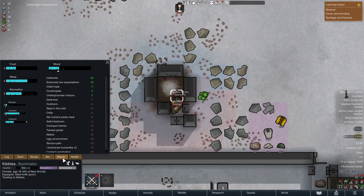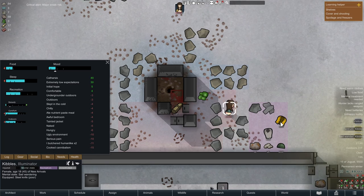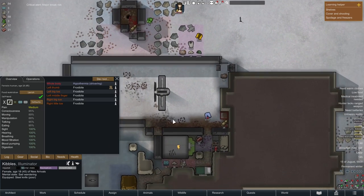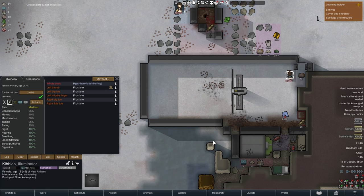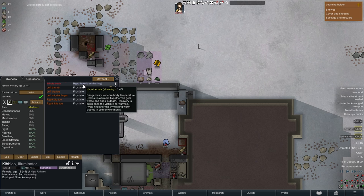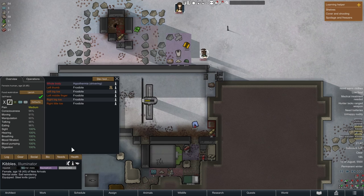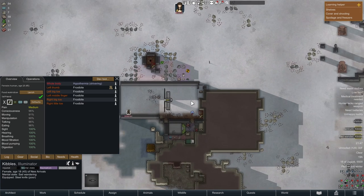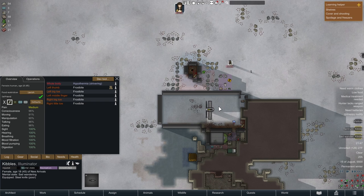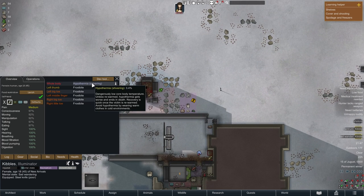I had some frostbite, and while tending to it, my character had another mental breakdown. Thankfully it was only major threshold, so just a sad wander — not catatonic or berserk. This could have been fatal with untreated frostbite, but it happened during the day and the clothes were good enough that I didn't freeze to death. I got through the sad wander just fine and got another catharsis. It's critical to stay out of extreme break threshold — catatonic or berserk means instant death when alone.